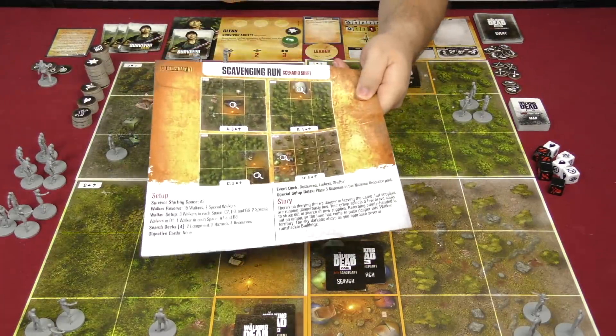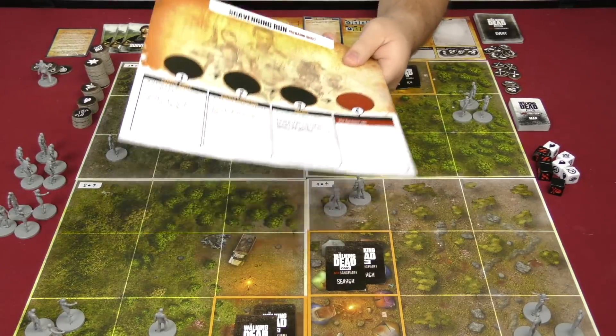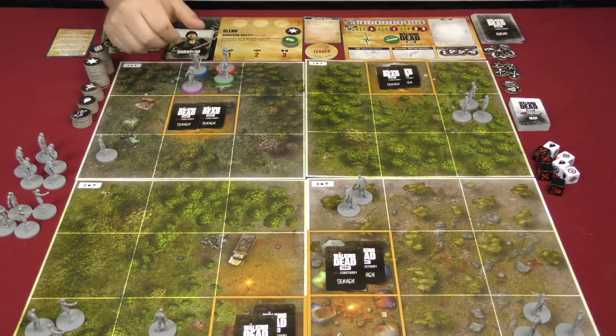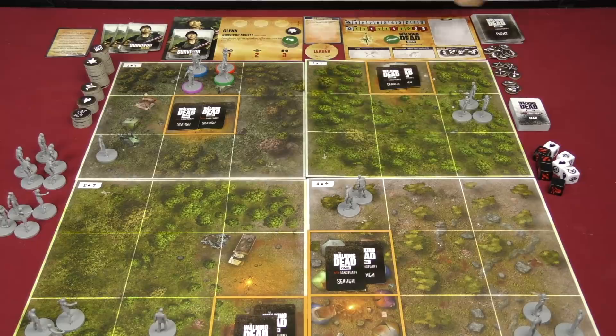This is a scenario-based game. The scenario sheet tells you how to set up everything at the beginning, and the other side tracks your objectives. To win or lose: if you run out of event cards before completing your final objective, you lose. If one of your survivors dies, you lose. If your morale reaches zero — which is easy to accomplish — you lose. If you complete the fourth objective before any of that happens, you win.